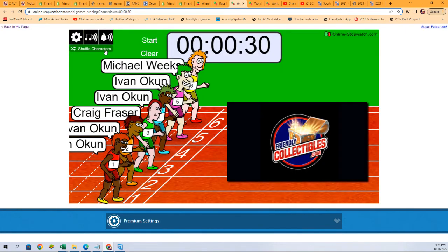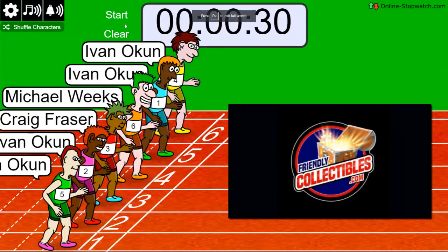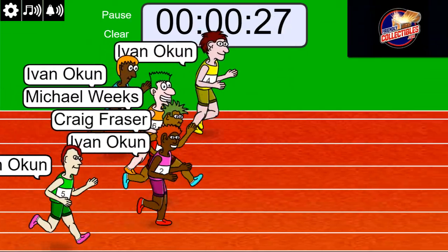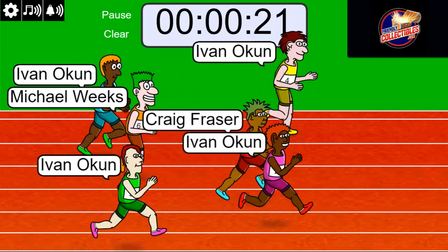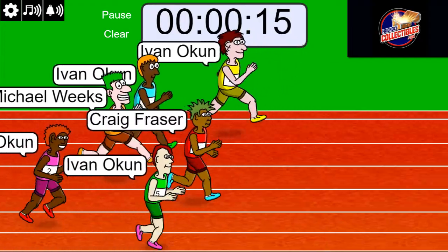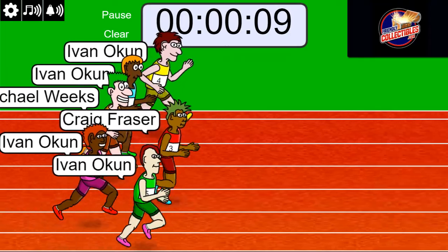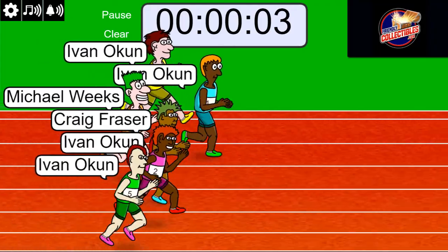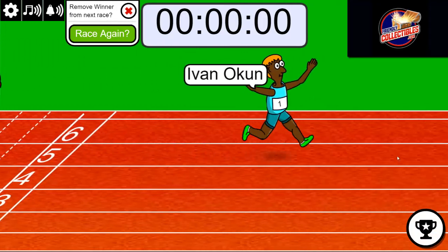Good luck gentlemen — shuffled seven times, lucky number seven. On your mark, get set, go! Ivan's out front in the yellow jersey. Craig might be in the lead, it's real close. Three, two, one — Ivan is gonna take this thing home! But there are two winners — who got second?